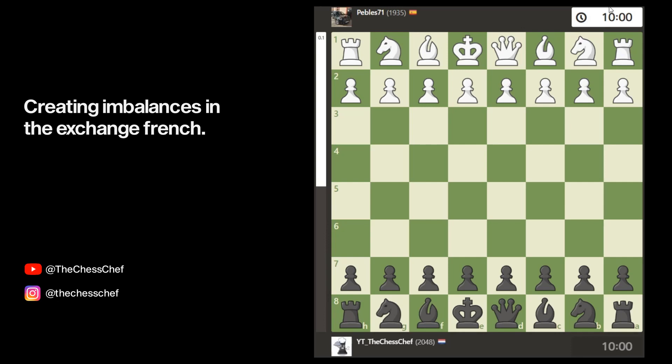Hello everyone and welcome to this new Road to 2200 video in which I will go through a game I've played with a high instructional value and explain my thought process to you. For today's video, everyone that either plays the French or plays the exchange French against it will be blessed with a way for Black to create a lot of imbalances. This could really help spice up your games when you face e takes d5 on move 3, so sit back, relax and enjoy this fascinating game.